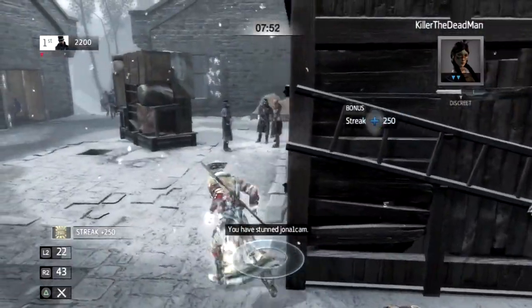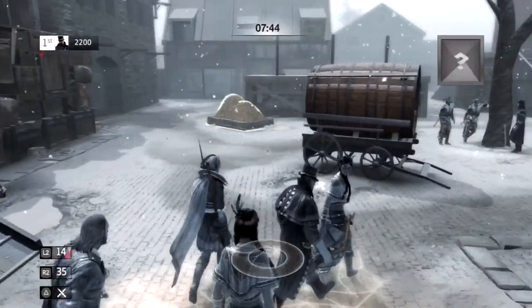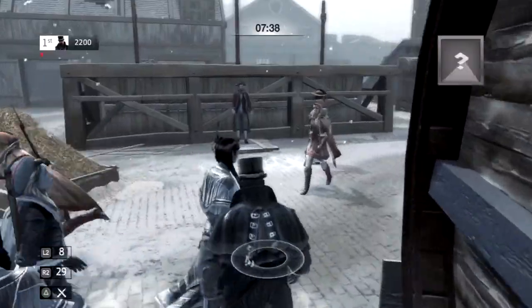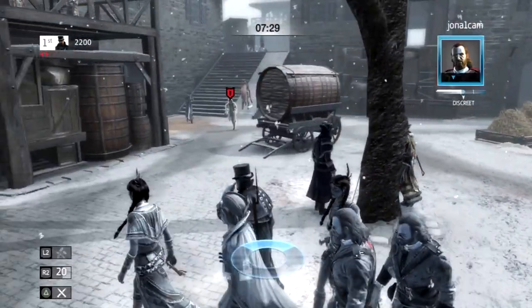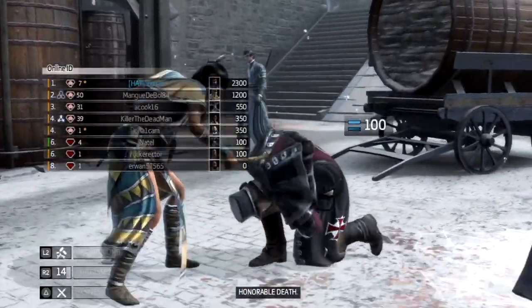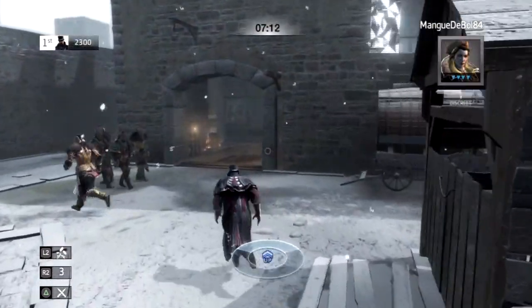I'm just going to follow him and get a nice corner stun. I get a lot of corner stuns in this match. I'd also advise — if you want to make this challenge easier — you might want to use smoke bomb, because stunning is going to be your main source of points when you're limited on when you can kill. Hopping and moving in blend groups... this person is just rabid as hell. I should have thrown knives but I didn't think she'd stop at the last second, so I went for the naked stun.